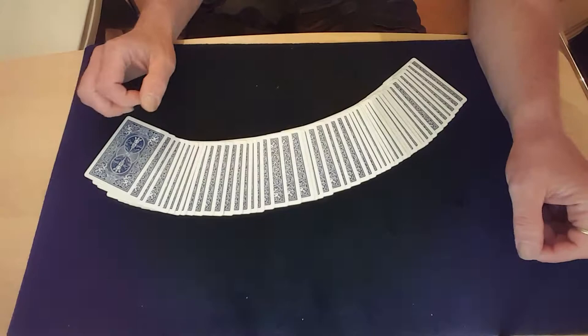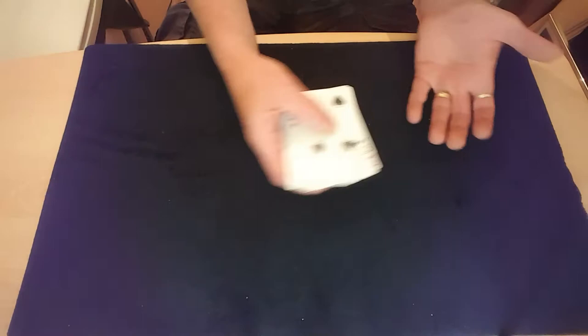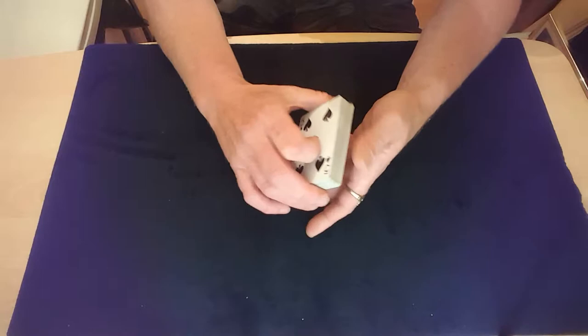Hello viewers and welcome back to the card mart. I'm going to show you a nice 4 Aces trick by Frank Garcia, but first I want to draw your attention to the pack — that's just a normal pack. I've got no smoke, no mirrors, no trapdoors, no hidden assistance, no white rabbits — not like that.